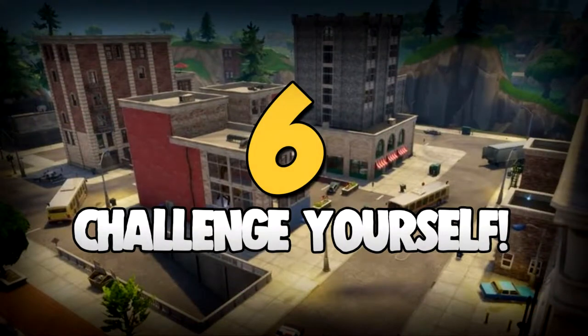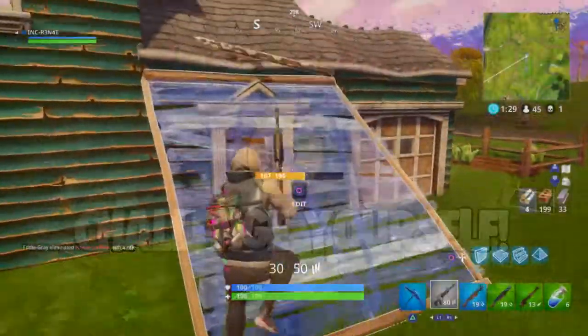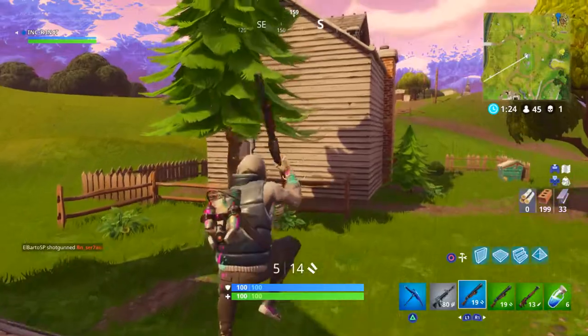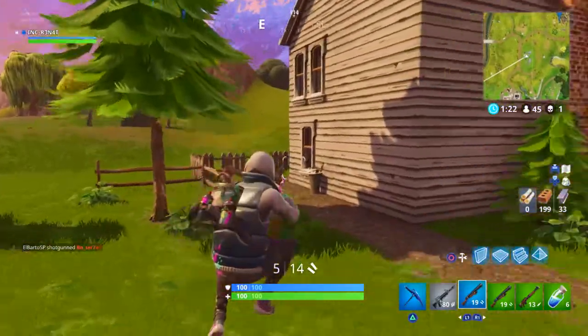Number six, which is really really important, is to challenge yourself. Land in high-traffic areas — land in popular areas where there are going to be a lot of people. Challenge yourself, get used to being in combat and get used to using guns. Challenging yourself is one of the key aspects of this game.